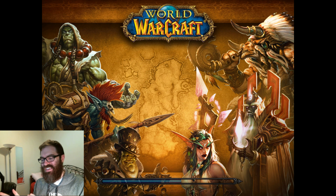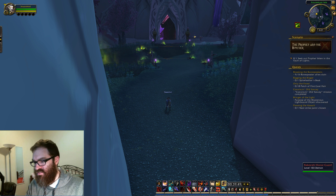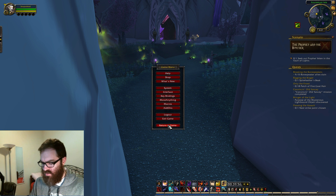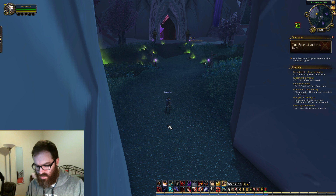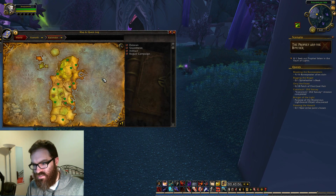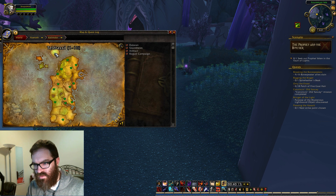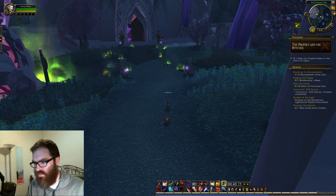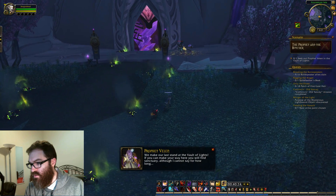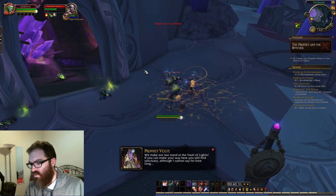Azurmist Isle. What is this? Legion invasion — this area is under attack by the Legion. I think Legion invasions are things that were introduced obviously in Legion, but I think those are not... where is this? I don't understand where I am on the map. Okay I'm over here — we're in the calendar. Because Azurmist Isle I don't think was even around in the Burning Crusade. It certainly wasn't around in vanilla. 'I'm over here. If you can make your way here you will find sanctuary, although I cannot say for how long.'